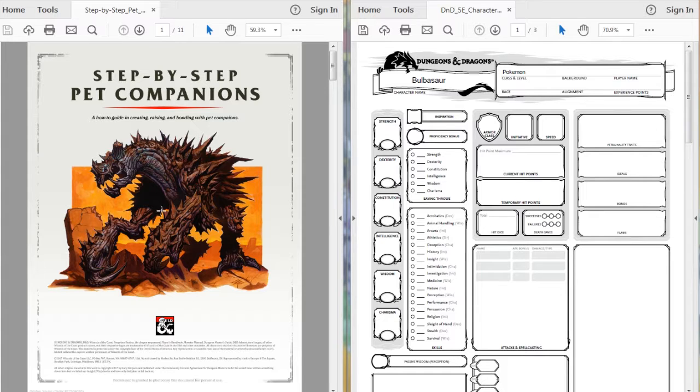Hey, what is up you guys, Gliskey here, and today we are back with a step-by-step pet companions guide for D&D. We are going to make another Pokemon - this time Bulbasaur. We've already done the other two generation one starters and this is the last one before I start getting into some wild Pokemon, so let's get right into it.